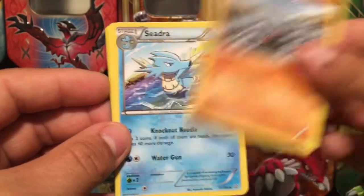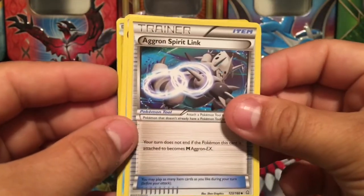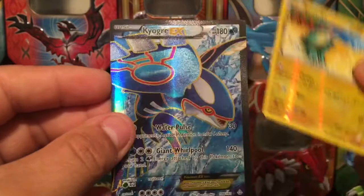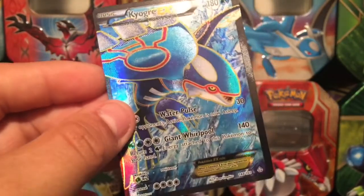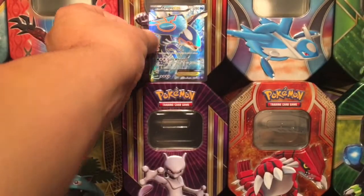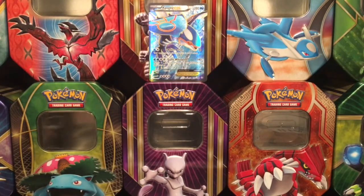Pokémon Yellow featuring Pikachu — so make sure you guys stay tuned for that. From the second Primal Clash pack: Chitra, Electrike Reverse Holo, and here we go — Kyogre EX Full Art card, 148/160. Very nice, very happy with that pull right there. And here's our last pack — Phantom Forces.